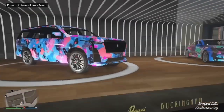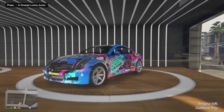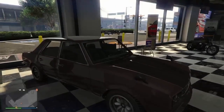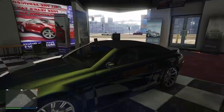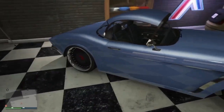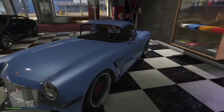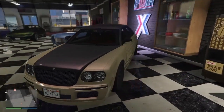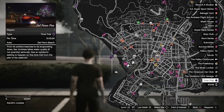Over at Simeon's, we've got the Volker Warner, the Western Wolfsbane, the Ubermonk Zion Cabrio, the Inverto Coquette Blackfin, and finally the Enus Cognoscenti 55 Armored.